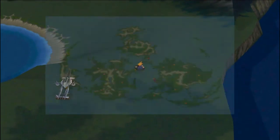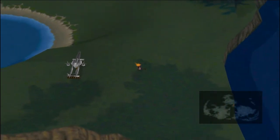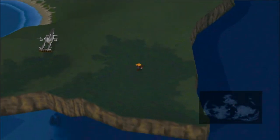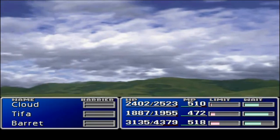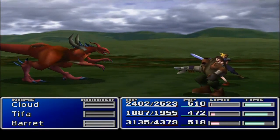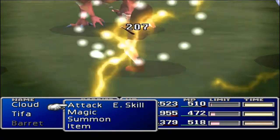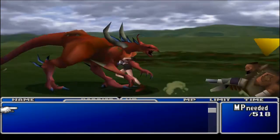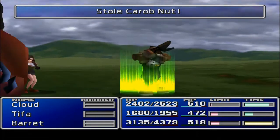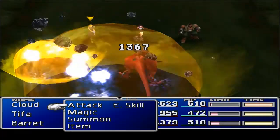You want to go to the really far northern continent and find this little green area down here. You're going to fight these big dragons called Vlacridoses, and you're just here to steal some nuts for breeding. Fighting these guys is a pain because they have like 30,000 health, so you're just here to steal from them. You're going to want to get four of those.